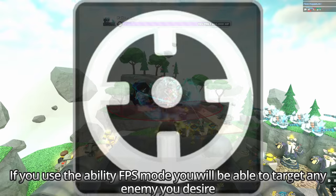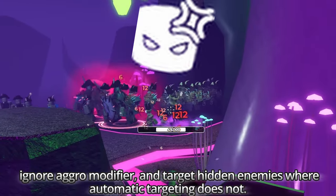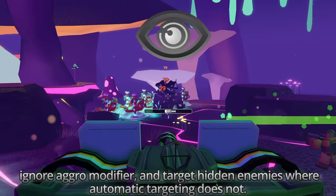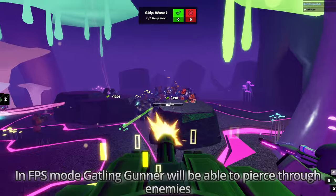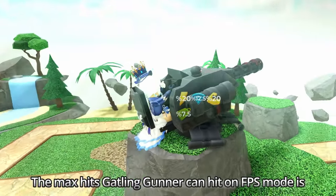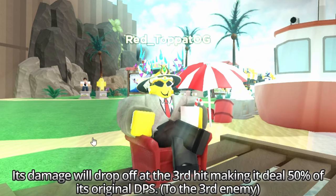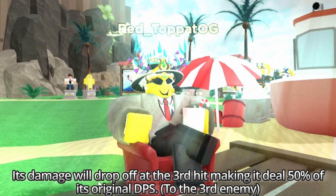If you use the FPS mode ability, you'll be able to target any enemy you desire, ignore aggro modifiers, and target hidden enemies where automatic targeting does not. In FPS mode, Gatling Gunner can pierce through enemies, which makes it very good against tanky crowds like the Horde in Hidden Wave. The max hits in FPS mode is 3, and damage drops off at the third hit to 50% of its original DPS.